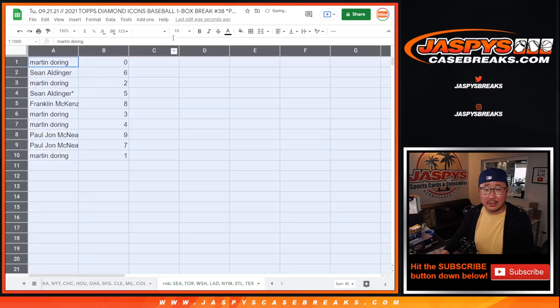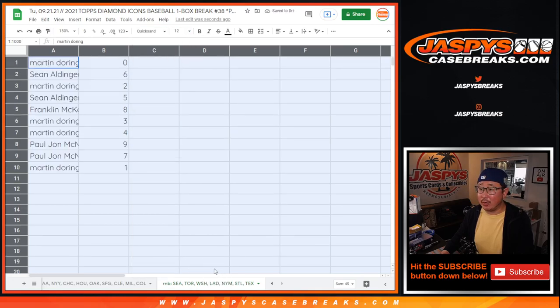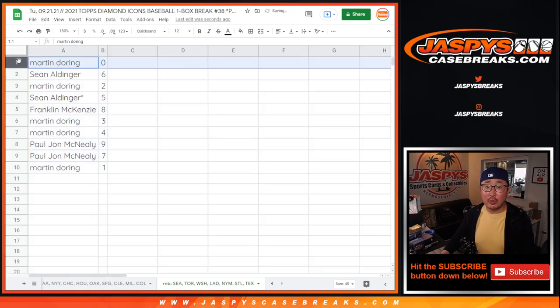Now remember, zero gets any and all redemptions for that group of teams in that tab down there where my cursor is hovering. Martin with zero — Martin also has one, so I guess moot point. You would get the live one-of-ones and the zero, all the redemptions too, if any.